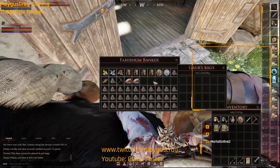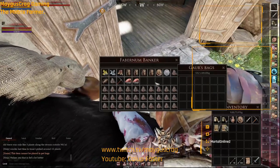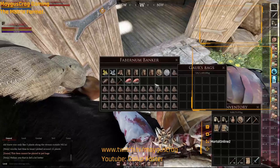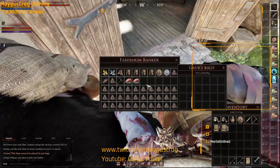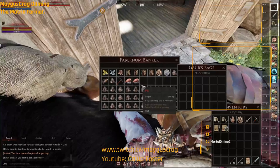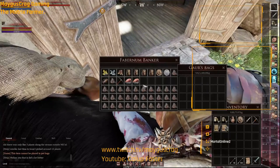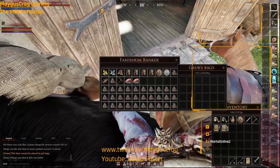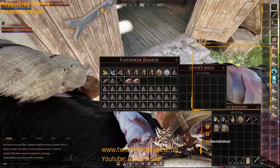I could deal with just four slots. Maybe buy three more bags. I could drop and drag all the time, but right-clicking is quicker sometimes. Okay, that's going to be the video. That is the Guar — like, subscribe, and comment below. Take it easy.